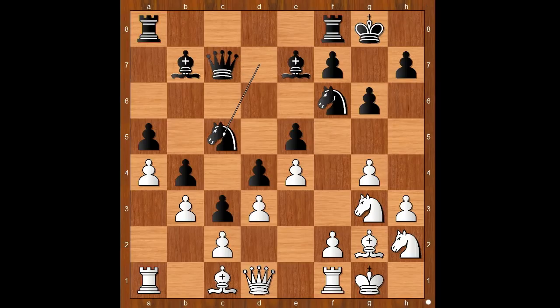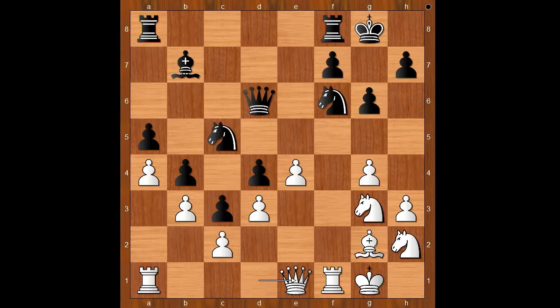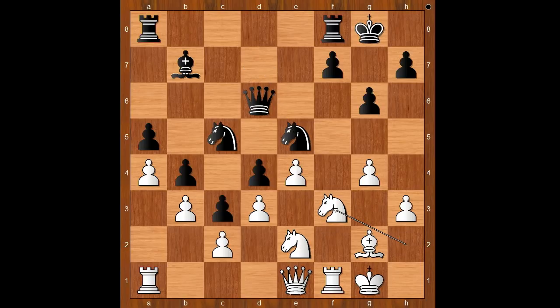Leela played knight to c5, f4, pawn takes pawn on f4, bishop takes on f4, attacking the queen. Bishop to d6, bishop takes bishop, queen takes bishop, queen to e1, knight from f to d7, knight to e2, knight to e5, knight to f3. And now comes a nice tactic by Leela: knight from e takes on d3, attacking the queen.